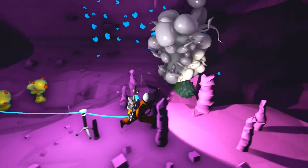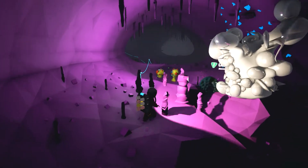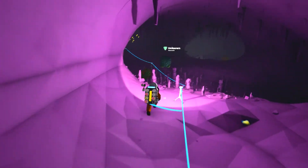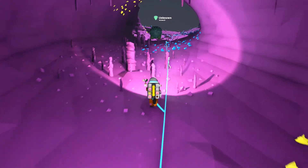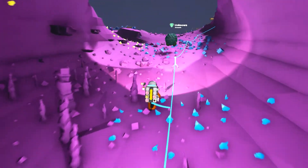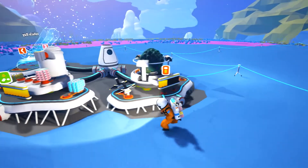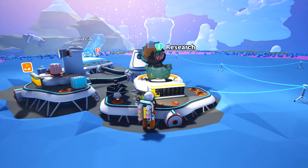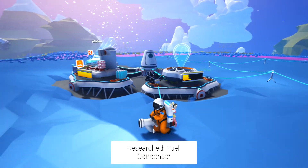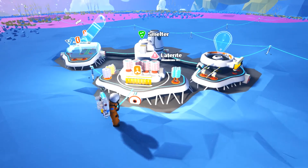Was that gray like that last time? I can't remember. Okay, we have three stacks of laterite - I think that'll be good for now. Let's take a research thingy with me as well. We are back at the base and we're gonna put this over there and research it and see what we get. We get a ball of something - fuel condenser. I don't know what that does, but I think it's important.